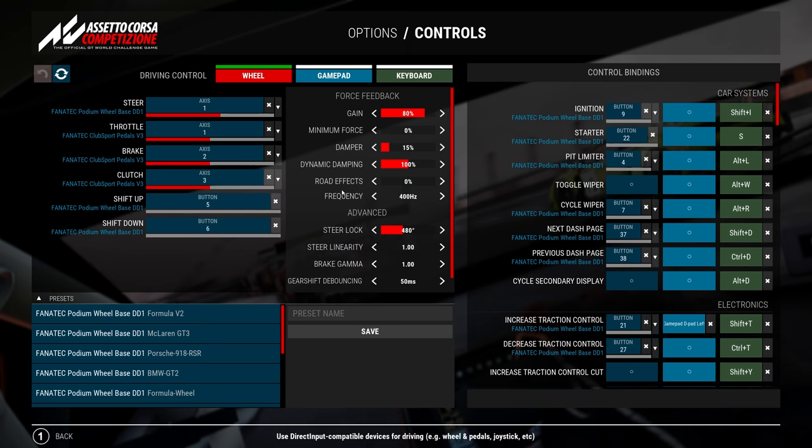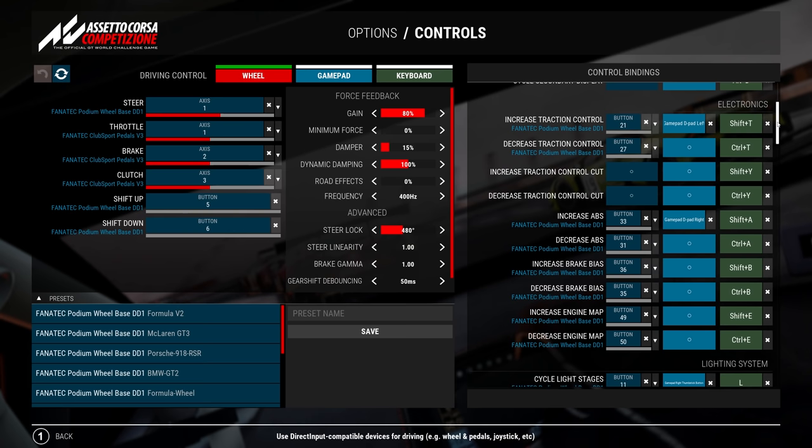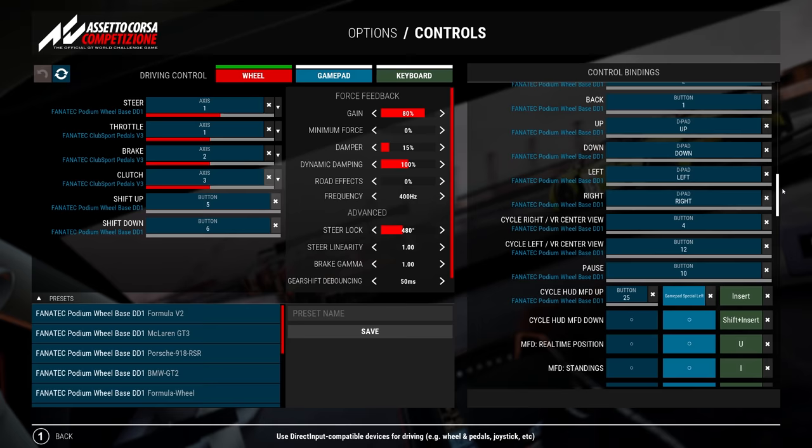When setting up your basic controls for your wheel, it's important to map several buttons: ignition, starter, pit limiter if there's no automatic pit stop, and very importantly buttons to adjust your traction control, ABS, and brake bias during races. This is critical if your tires are wearing, the car is sliding, or the track gets more slippery and you need more grip — being able to adjust traction control on the fly is very important.